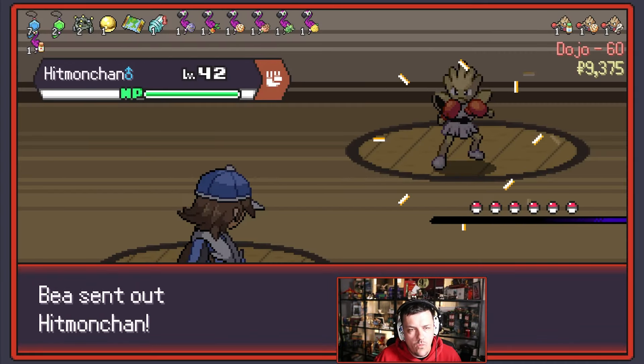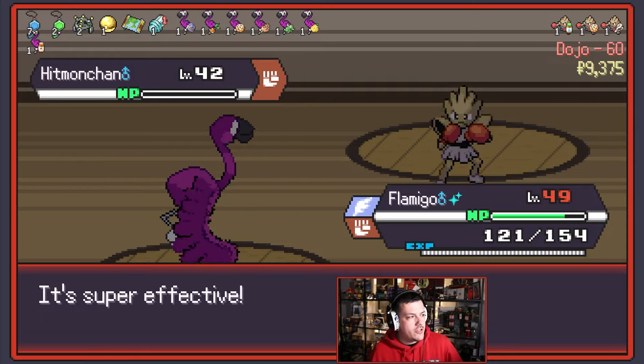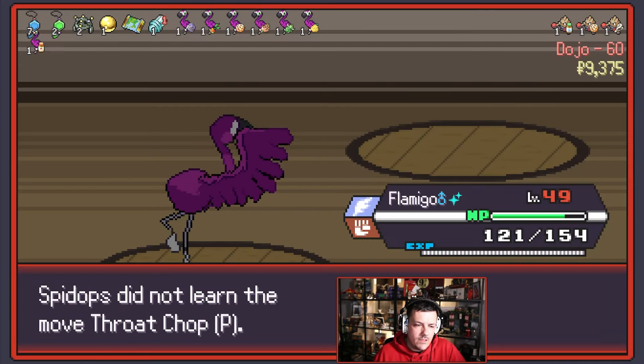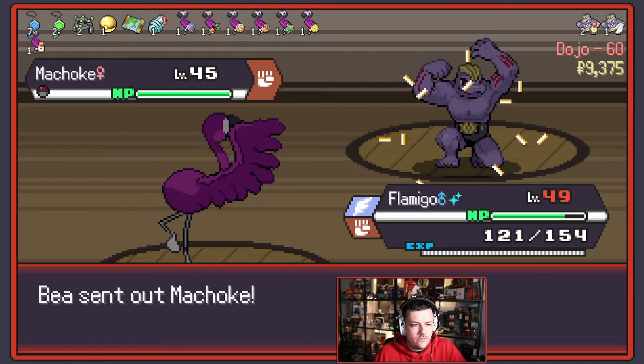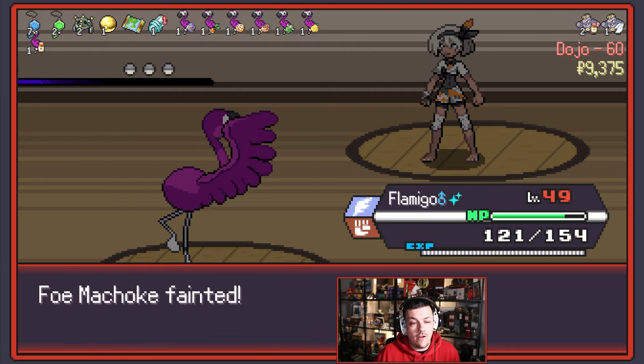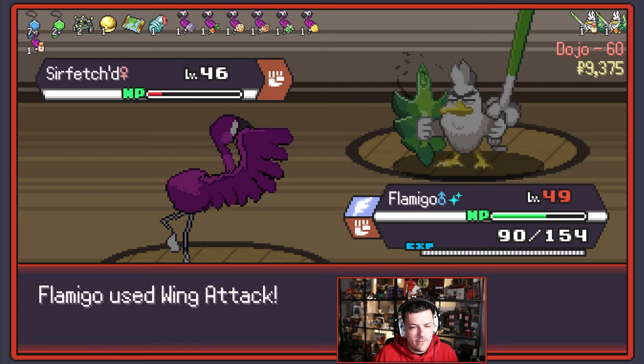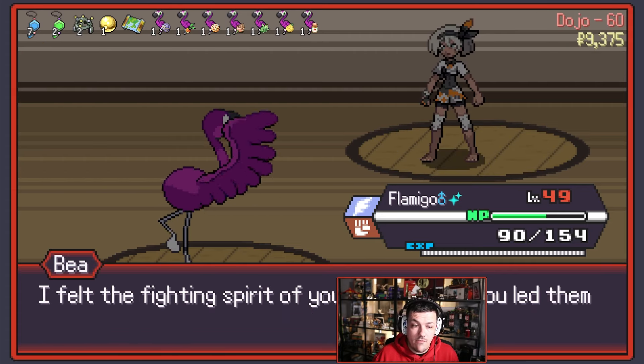Done Bea — boom! Let's get smacked with a Bug type move. I don't think so. I'm going to take the Throat Drop. Flamigo carrying — just saying. Flamigo good. Sirfetch'd — oh, Sirfetch'd survived. We'd take another Reviver Seed — that was going well before, so we'll take another one of those if one's on offer. Fantastic.